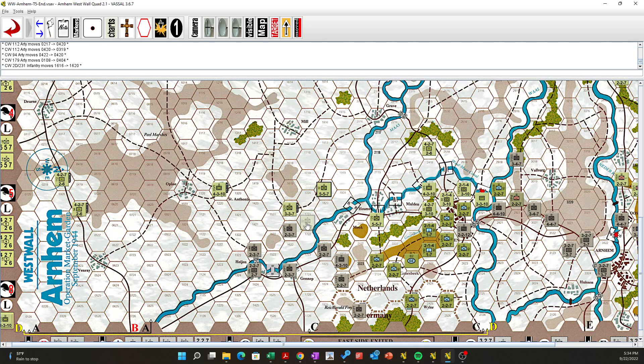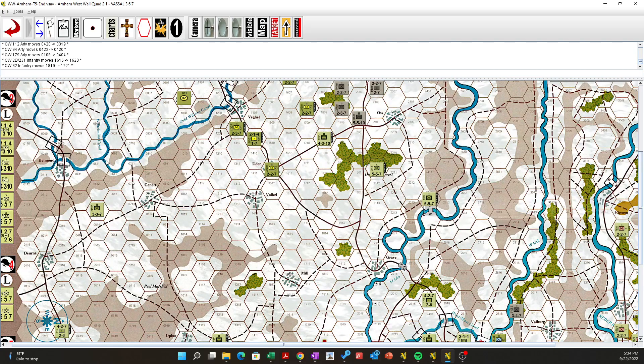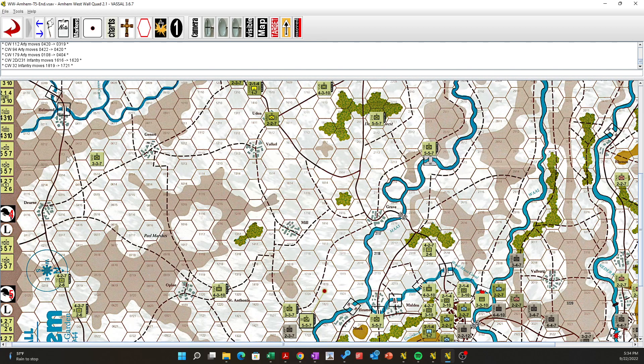This guy has no choice but to go — can he get all the way around? No, can't do it. So he'll go here. We still got this 3-3-7 — I don't know what to do. He's out in the boonies. He could drop down to this road. Six hexes and then he'd be jammed up behind these guys.